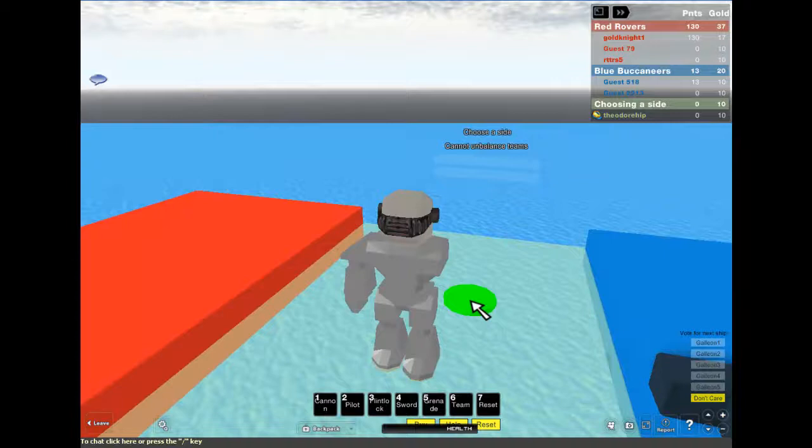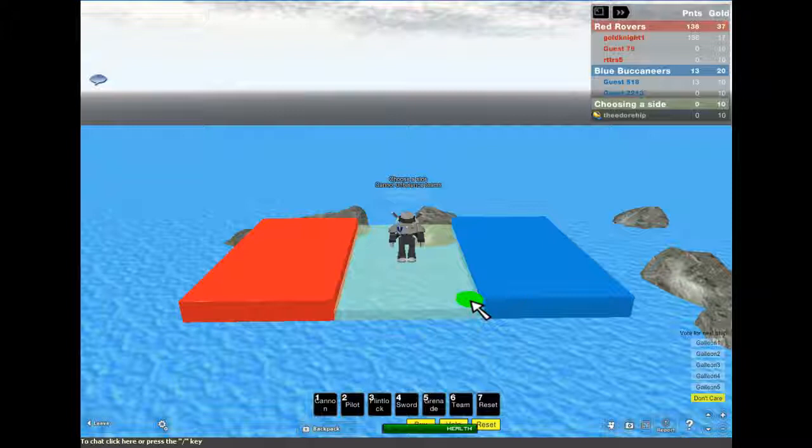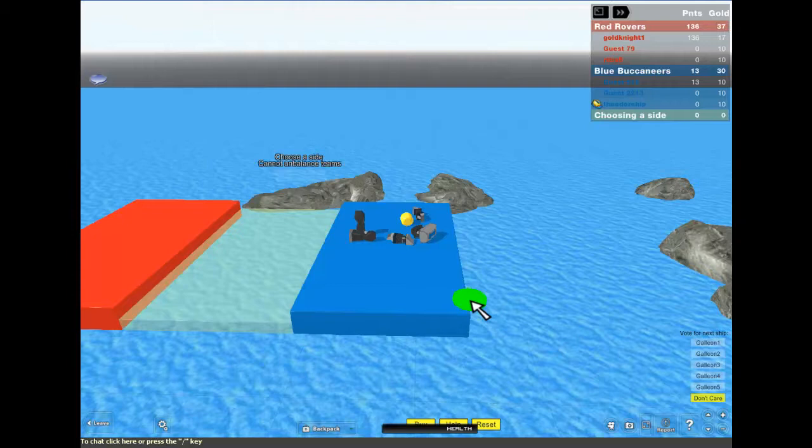You gotta choose which team you're on. There's less people on the blue team, so it's gonna make me go to the blue team. If I try the red, it's not gonna let me — it's gonna tell me the team's unbalanced, so it's gonna go into the blue team. It kills you, and you get teleported onto the blue ship.